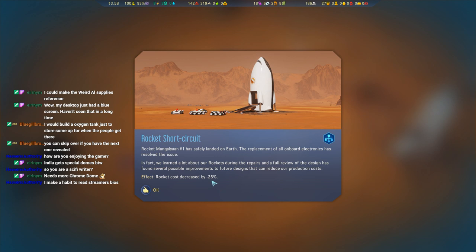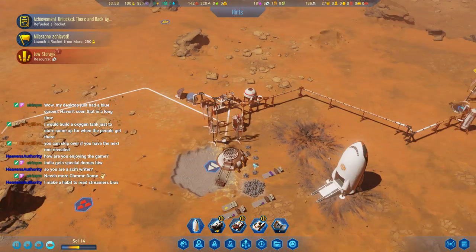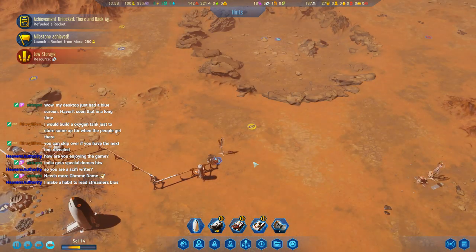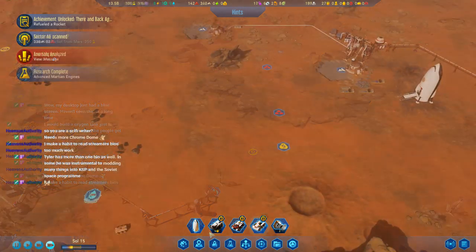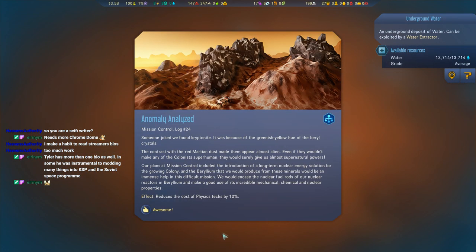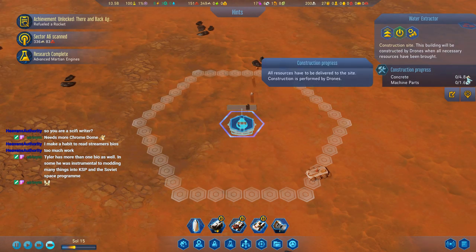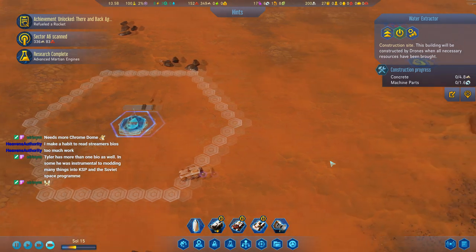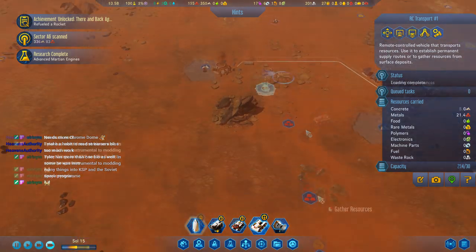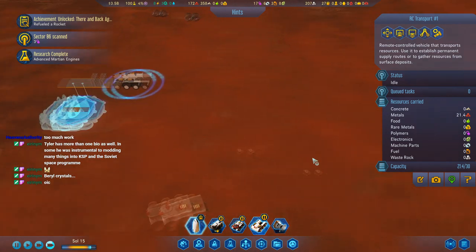I'm picky about certain aspects of the domes mainly — I don't want people who need golf courses on Mars. Building concrete extractor — resources are low, oh storage space is full. We need more concrete depots. We should order some machine parts. More concrete, darn it — it will be the concrete capital of Mars! I'm a wannabe sci-fi writer — I've written a few novels but nothing I got money for. I already sent the Maglion off. Rocket cost decreased by negative 25% — it's complicated when you decrease the cost by a negative number.